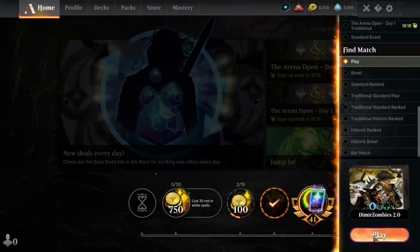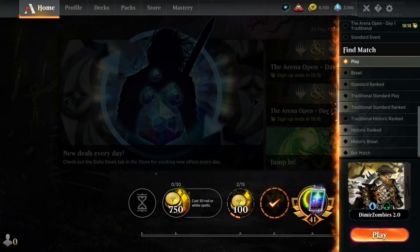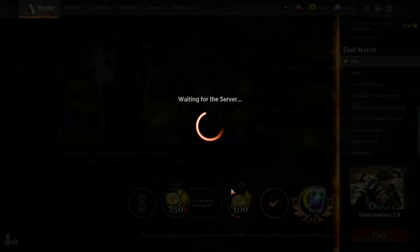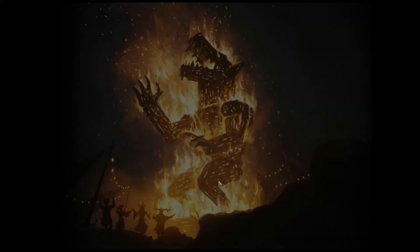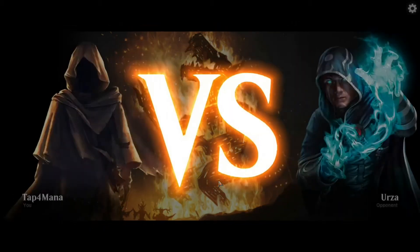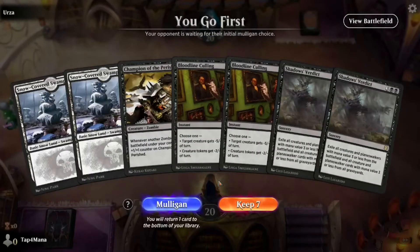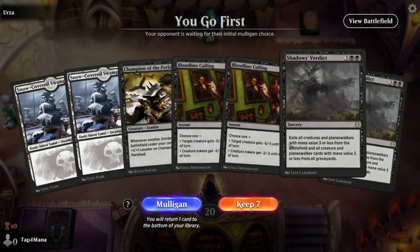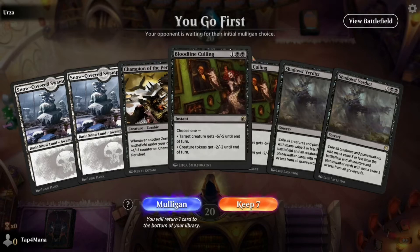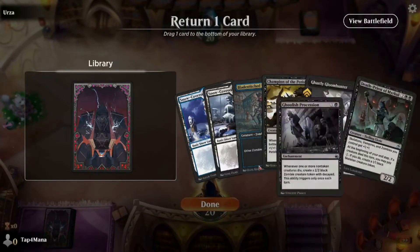Without further ado, let's go to the first match. I'm not going to the ladder right now — I'm gonna see how this performs in regular play. I'm a silver player and I kind of don't want to fall deeper on the ladder. My opening hand has Champion but if nothing comes on the next turns I'm screwed, so let me mulligan. Okay, this is a much better hand, no doubt about it.